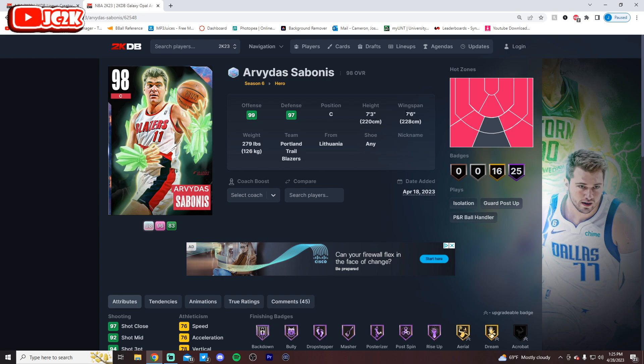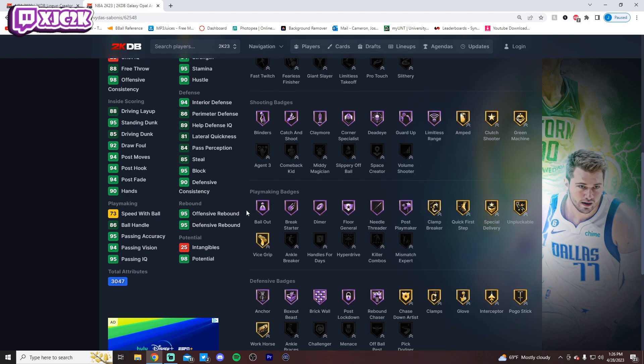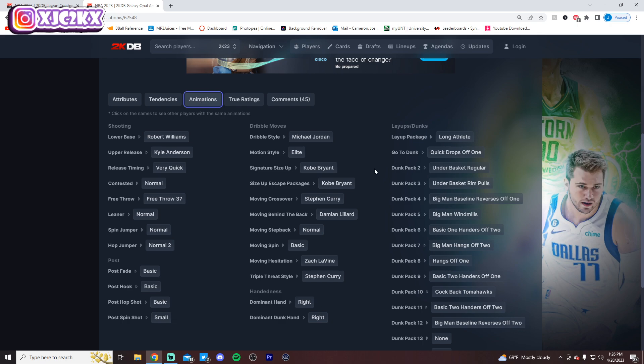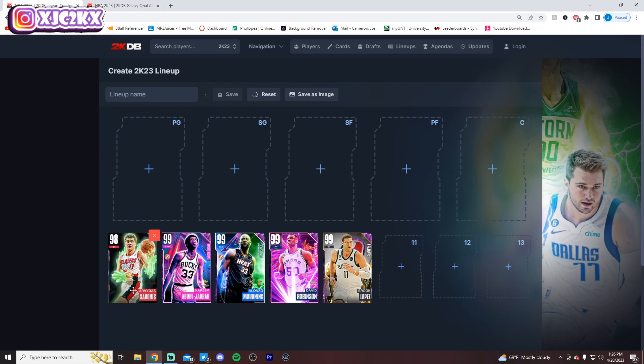Number 6 is Arvidas Sabonis, who is very similar to Kareem in many ways. Sabonis is 7'3 with a 7'6 wingspan, so he's a bit bigger than Kareem, giving him a slight size edge. His player build is definitely bigger, but Kareem is 15 speed faster. They both have bad releases. The main reason I have Sabonis higher is he does a better job stopping guys like Yao and Taco and other 7'6-type centers because of his player build. That size factor is super crucial and puts him at number 6.